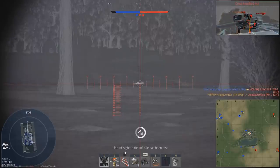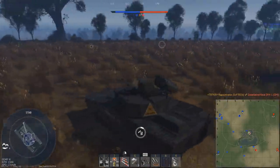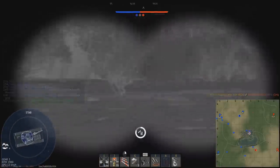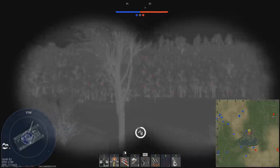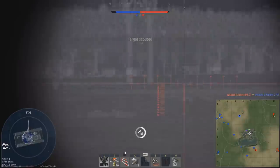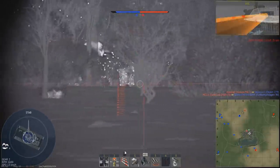At first glance, this is a very fragile vehicle. The best armor is 20 millimeters — that's about it. It will hull break quite a lot. In terms of mobility, the top speed is 70 kilometers per hour, and you have 45 in reverse, which is pretty good.